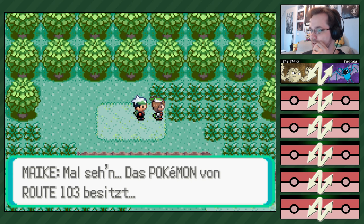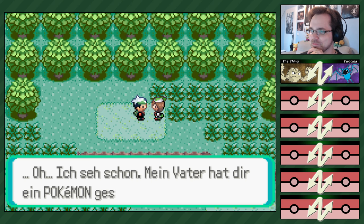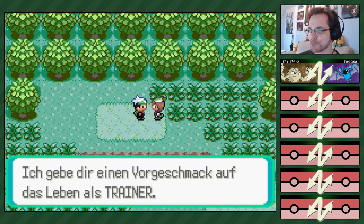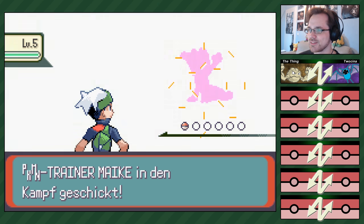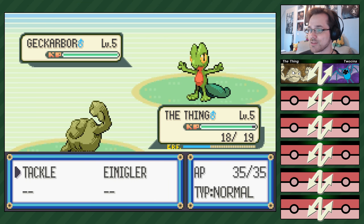Okay. Oh, die sieht Paras creepy aus. In der dritten Gen sahen manche so aus. Mal sehen – Pokémon von Route 103. Oh hi, Arschloch! Ich seh schon, mein Vater hat dir ein Pokémon geschenkt. Wenn wir schon mal hier sind, lass uns doch kämpfen – ich gebe dir einen Vorgeschmack auf das Leben als Trainer. Dann haben wir ein bisschen Angst, ehrlich gesagt. Wenn Absorber kommt, kann ich gar nichts machen. Also müsste es eigentlich nur Tackle beherrschen, außer sie haben das in Smaragd geändert.